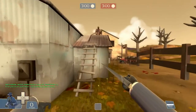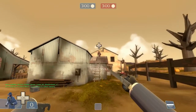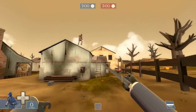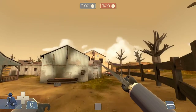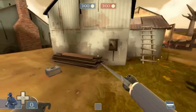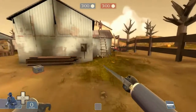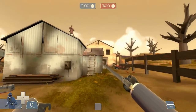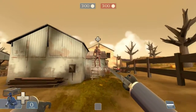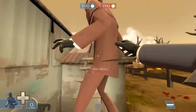The first one we're going to show you is a stair stab. So what happens in a stair stab is when someone's running up an incline — it can be a super small incline, basically anything — as long as you're over the top of someone's head, you can actually pull it off.